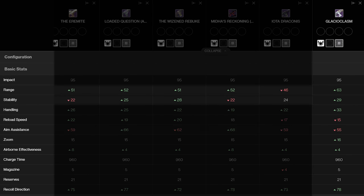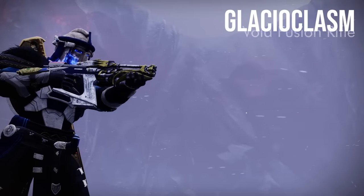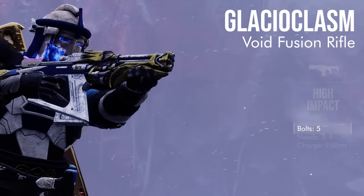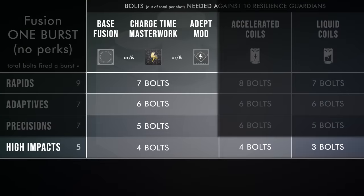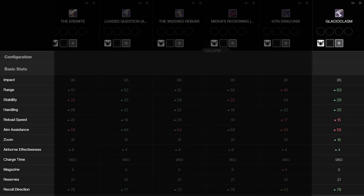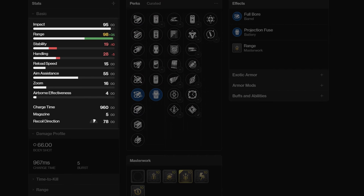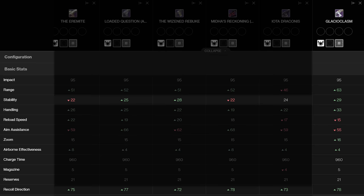Let's talk stats. Glacioclasm is still a high impact frame with a slow base charge rate of 960 milliseconds. It fires 5 high damage bolts, and in the Crucible usually requires 3 of those 5 bolts to hit to take down another Guardian — 4 if the Guardian's running 10 resilience. Glacioclasm is by far the highest base range high impact fusion rifle in the game, with 11 more range stat than Loaded Question and Midis Reckoning. It can reach 98 range before any perks are active. For its archetype, it also has the highest stability at 29 and highest recoil direction at 78 — 3 incredible stats between range, stability, and recoil direction.